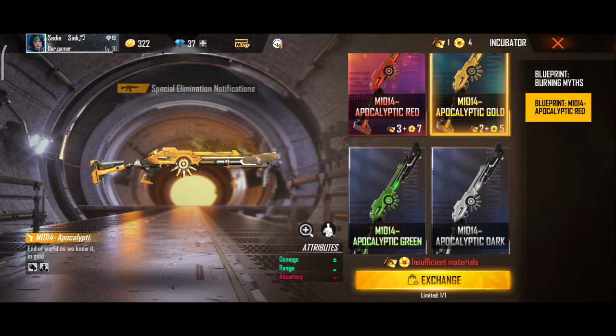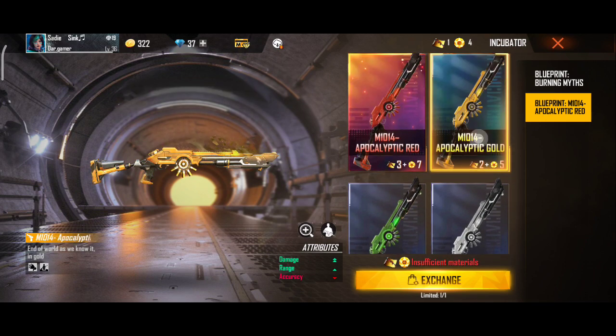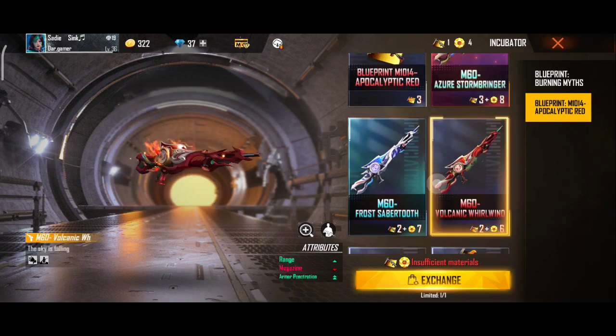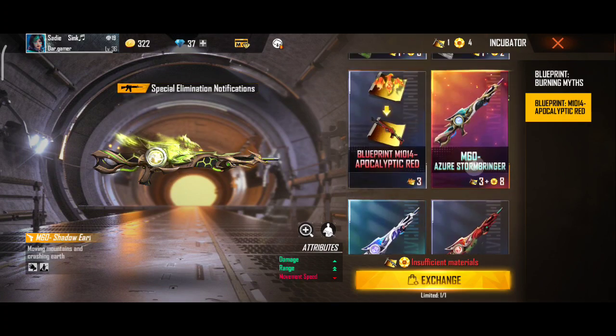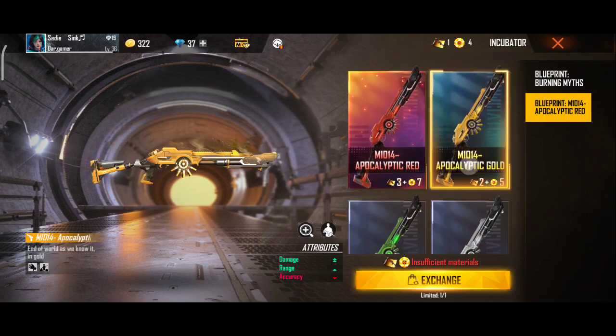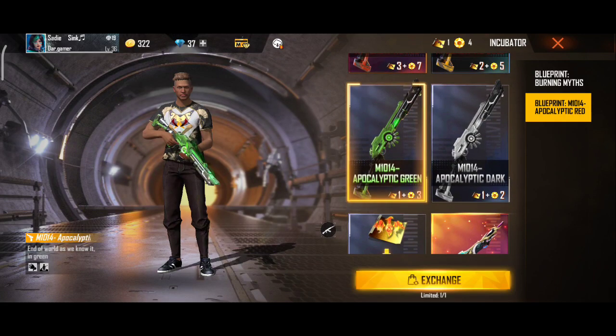What can we redeem here? Red of fire — this one is good. Another blueprint is fun. Let's not take this one. M60 is the M60 skin — we got that one too. We redeem this one.